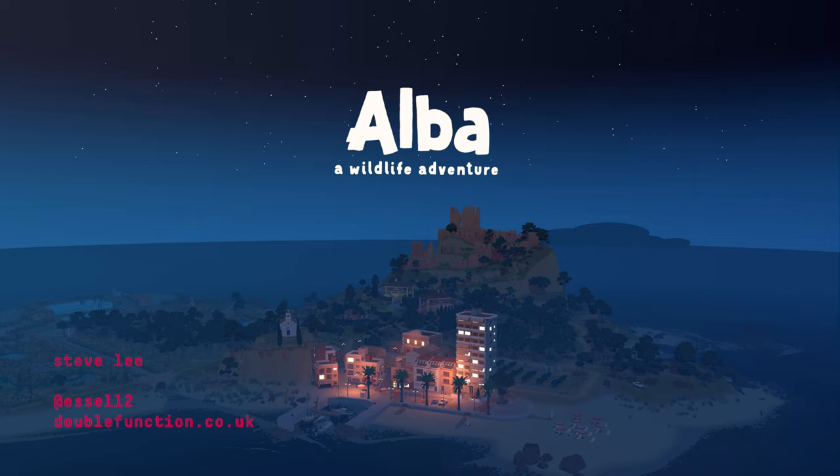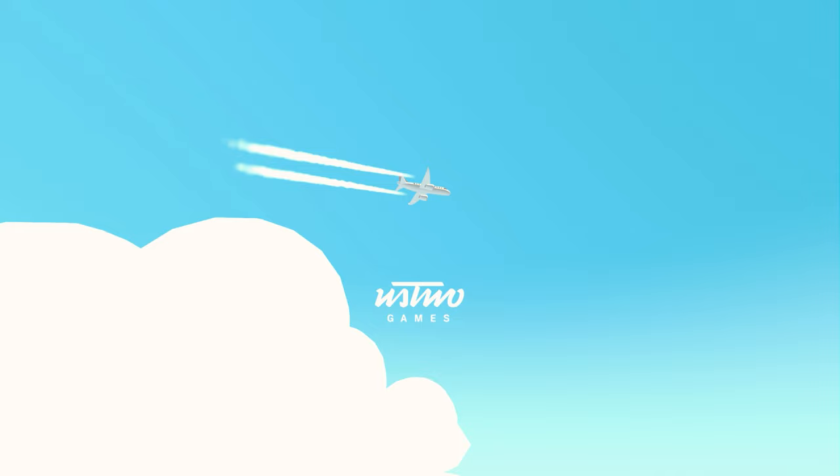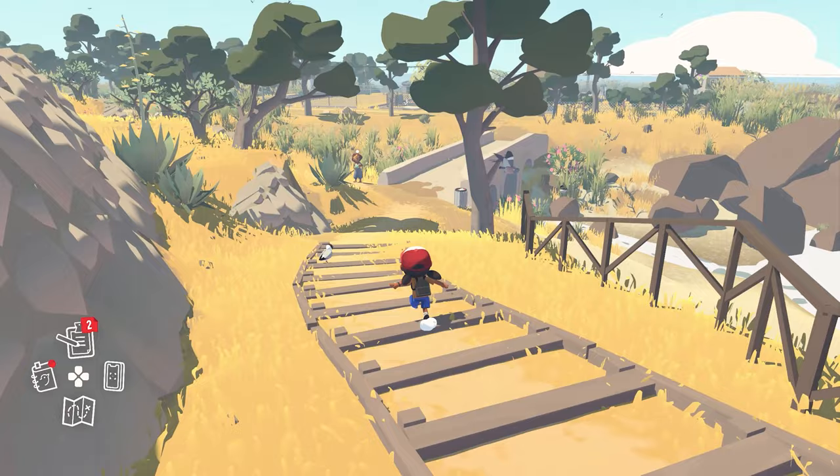Alba is what I would call a mini open world game. It's set on a sunny island in Spain, and you play as a little girl called Alba who's visiting her grandparents there for a week in summer. In some ways it's quite a conventional open world game, but all on a much more condensed scale, and I think with quite a unique tone and charm to it that sets it apart.